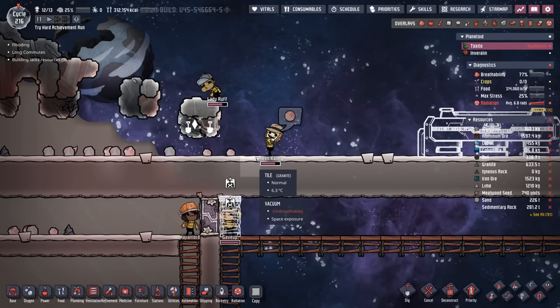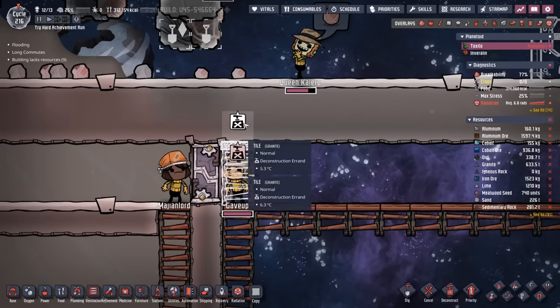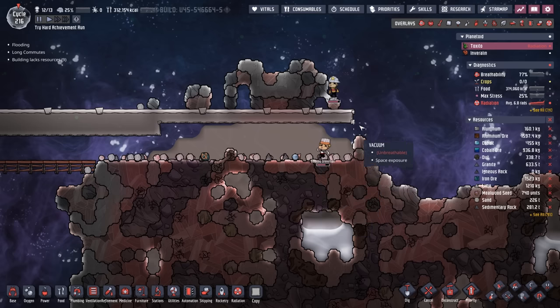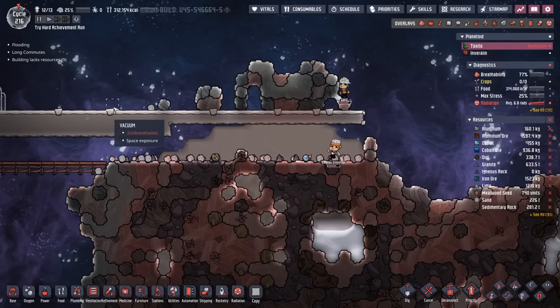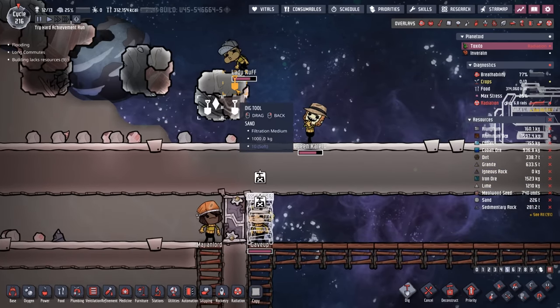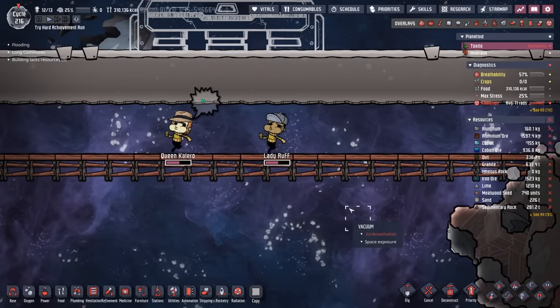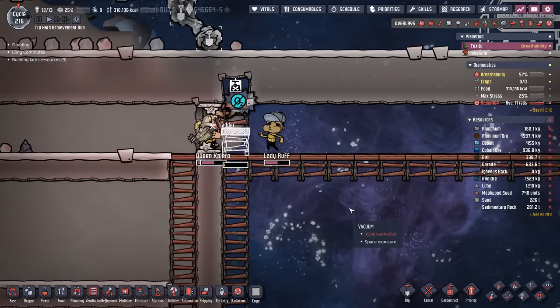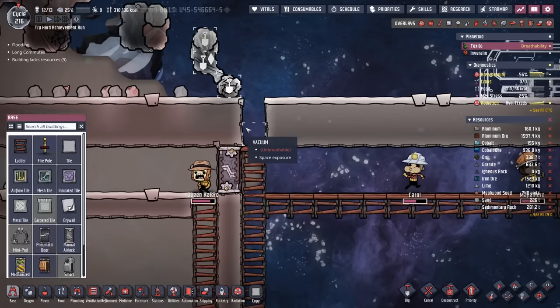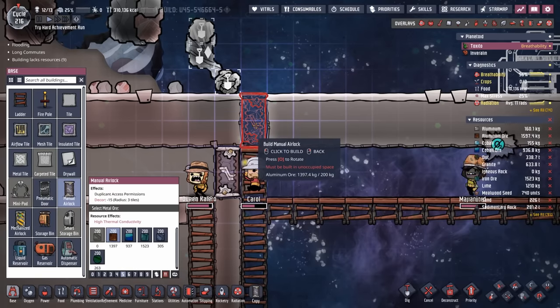Why are all of you up here? I was building a nice little entrance here. Apparently they went all the way down here, jumped up here, came all the way around, and now Lady Ruff is just stuck. Now let's see if they have enough Oxygen to be able to get back. What are we, a minute and a half into this video, and we already have dupes possibly suffocating? That can't be good.